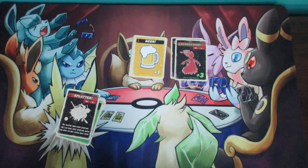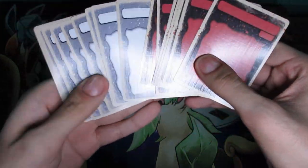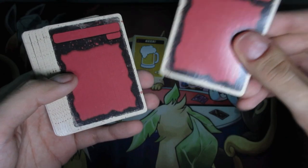One other thing I forgot to mention — the expansion, just like the base game, does also have blank cards. These, as well as the ones from the main game, I went ahead and combined them all. These are just custom cards if you want to make custom rules, or if you lose a card and need to replace it, just go ahead and use one of these. I'm not going to be covering these because these are completely up to you and your friends.